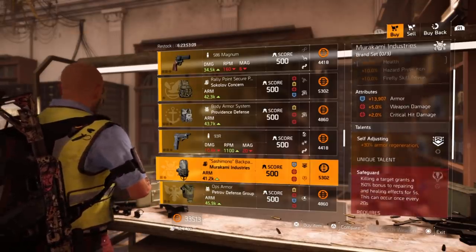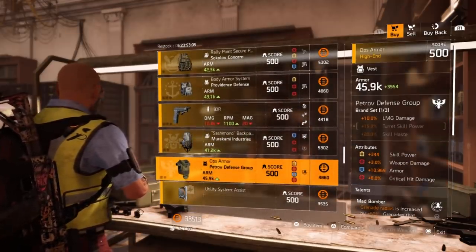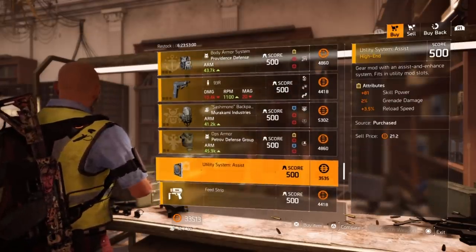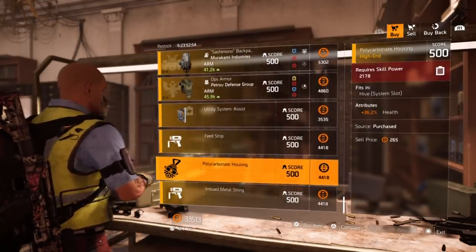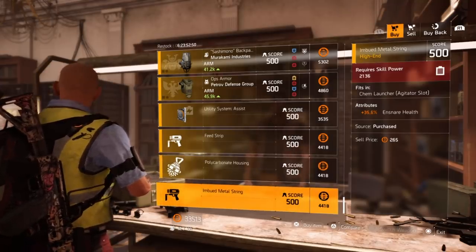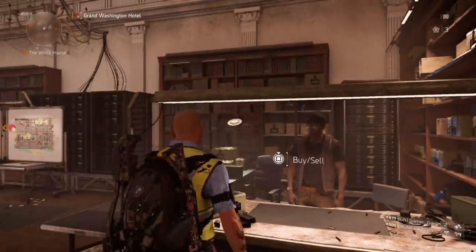A Morikami Industries backpack with 13,907 armor, 5% weapon damage, critical hit damage, Self-Adjusting, Safeguard, and utility mod slot. A Petroff chest piece with skill power, weapon damage, armor, critical hit damage, Mad Bomber, and utility slot. A utility mod with 81 skill power, grenade damage, and reload speed. A Chem Launcher mod at plus four. A Hive mod at 36.2% health. Then a Chem Launcher Ensnare mod at 35.6% ensnare health.